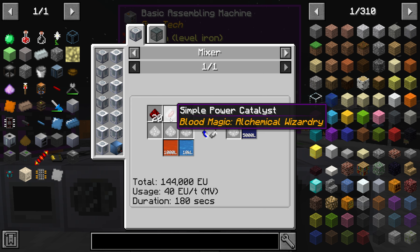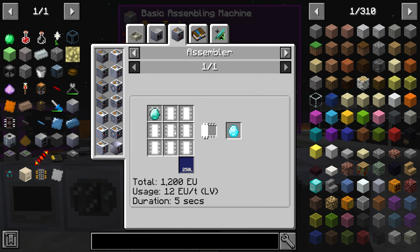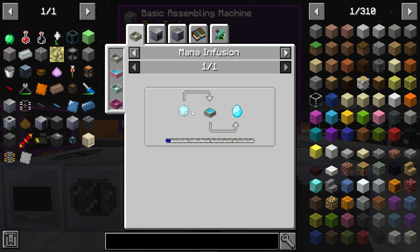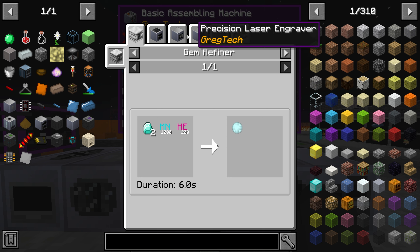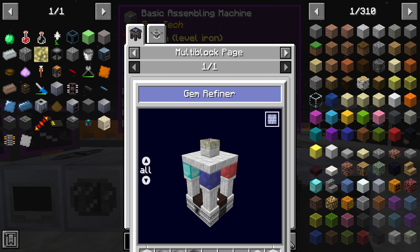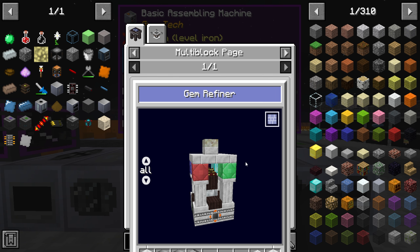Can I make this with primal mana or something? How does one get unstable mana? I'm not sure if we have access to drawers yet because that's a lot of work — we need flawless diamonds for one, which requires the gem refiner, which is a multi-block structure. So maybe we can't do the drawer controller yet.